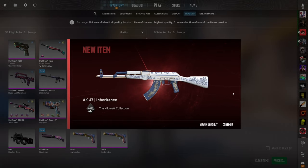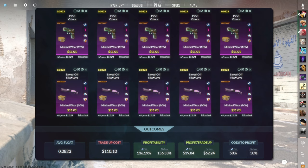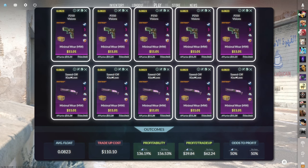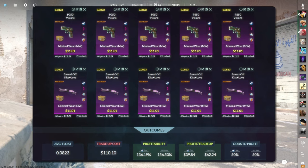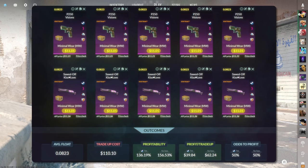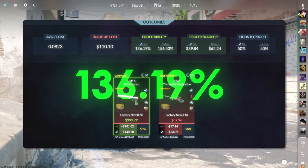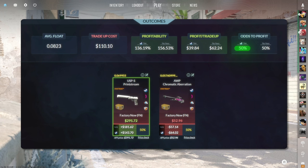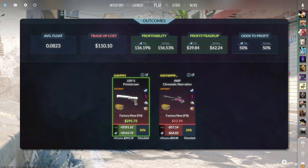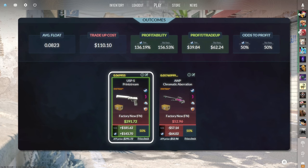The second $100 trade-up and the final trade-up of the entire video consists of 10 StatTrak Minimal Wear classified skins from the Recoil case below a 0.0823 average float. Make sure to get each input for $11.01 or less. This trade-up costs around $110 total and has a 136.19% profitability after Steam fees with a 50% chance to profit each time. All we want to see is the StatTrak Factory New USP-S Print Stream for nearly $150 of profit.